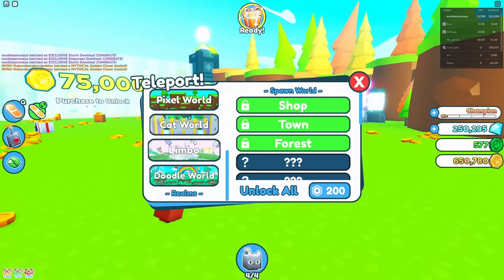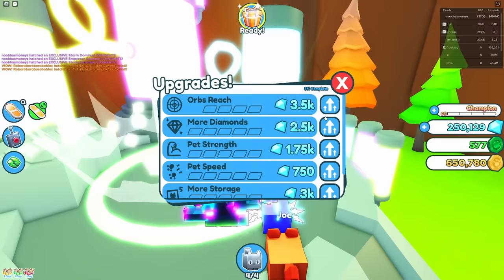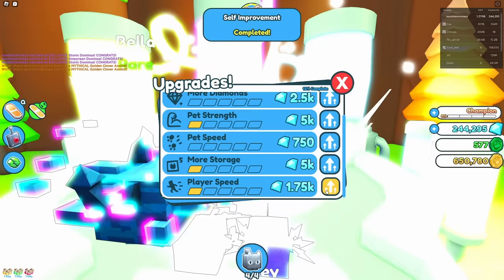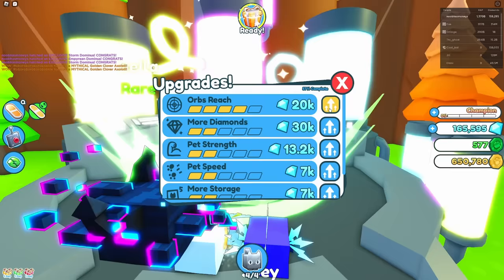We have to go all the way from here to the Doodle World. I don't think the St. Patrick's event counts, although since it is in the game right now, maybe we can get pets from it later if we need some. Let's get orbs reach, strength, pet speed, more strength. Maybe we could hatch a titanic — that would be really awesome because we could get around really fast instead of just having to walk everywhere.